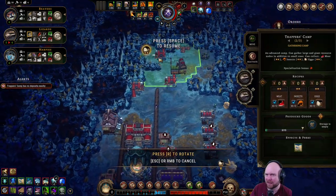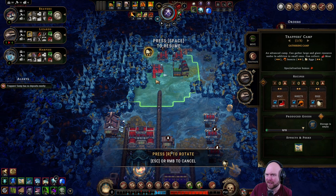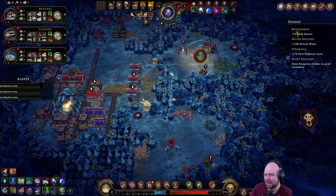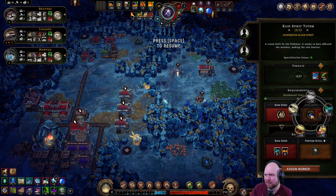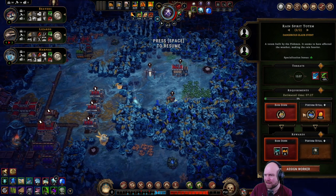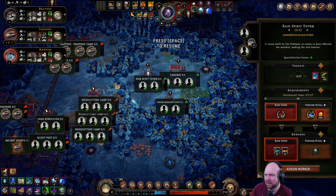Trapper's camp is running out. I'm not feeling this map — can I just abandon? All right, well we did this. I would very much like to abandon this village. Here's the thing: we can burn it down. Let's burn it down.